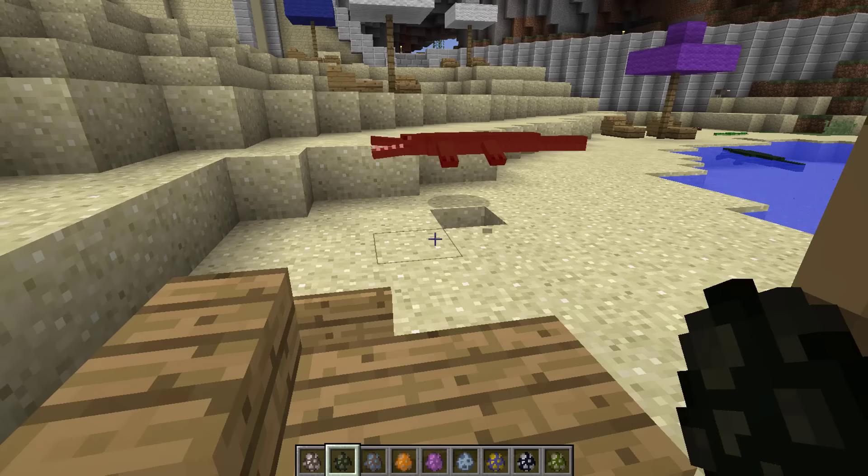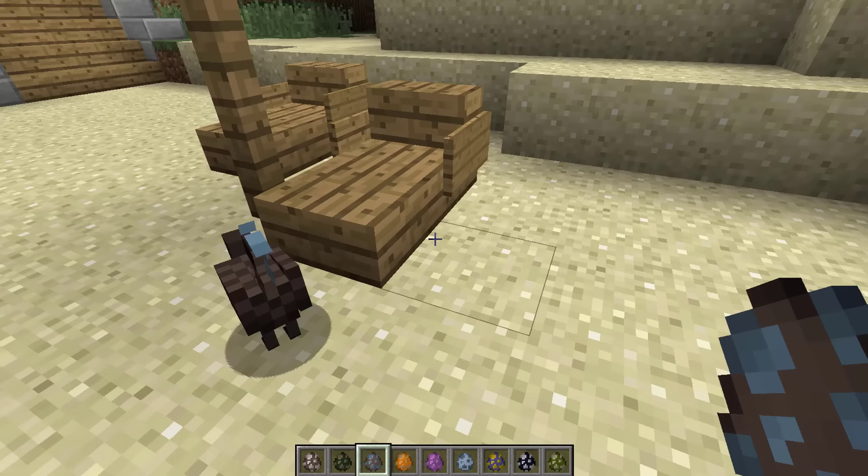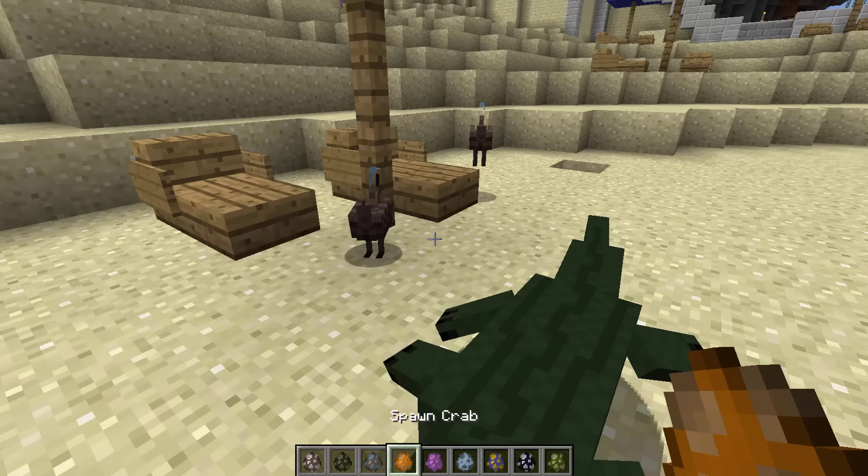Let's also spawn a lyre bird. What are they doing? Are they fighting with the crocodile? They're really cool. Oh look, he's on its head - cute!